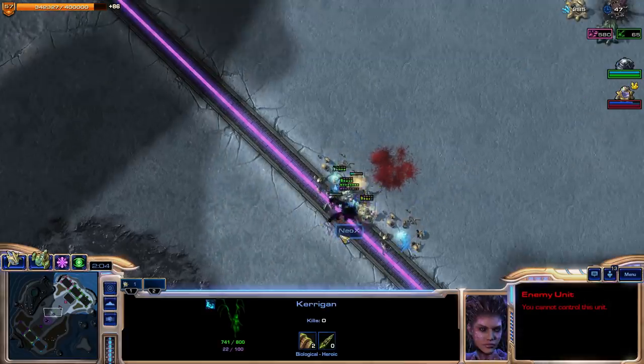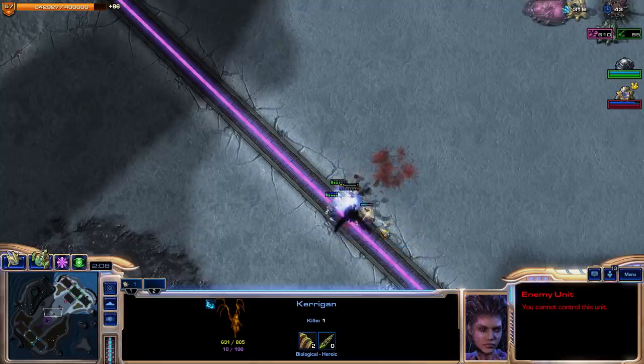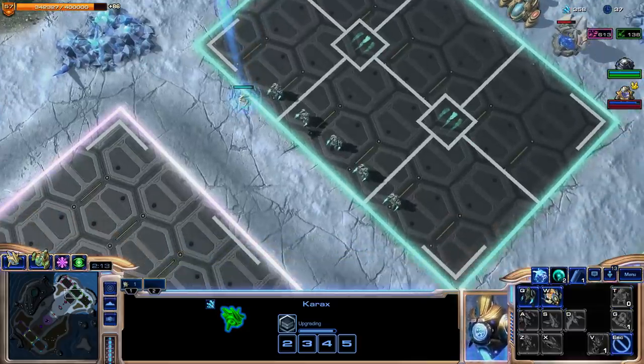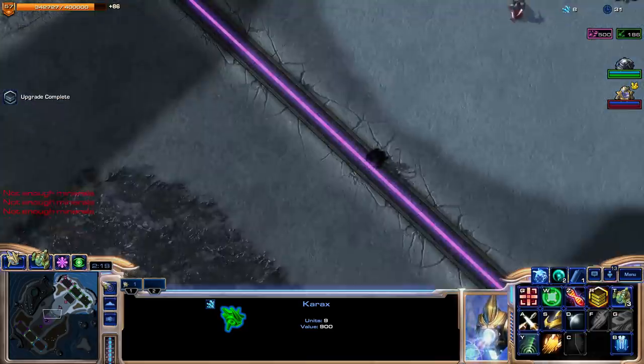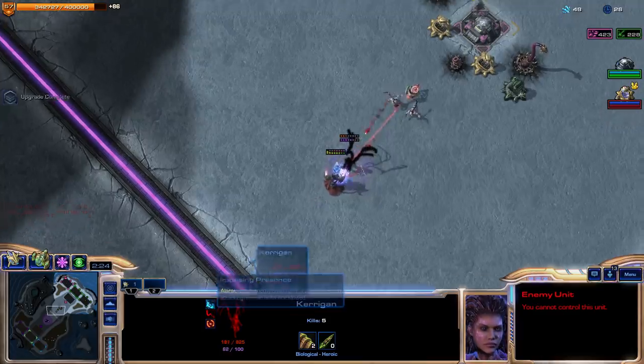It's Kerrigan! Okay, I can work with that. So, what we're going to be doing here is dealing with a Kerrigan unit. I need to actually have a stronger ground force here to make sure that we can deal with the hero unit — just zealot it out. That's a pretty strong Kerrigan there.